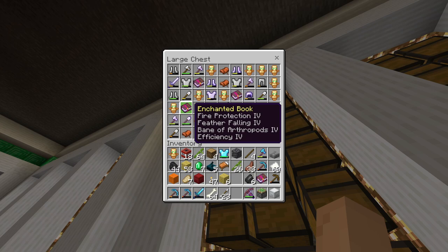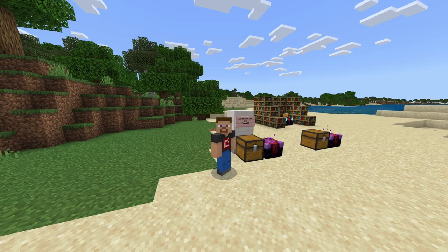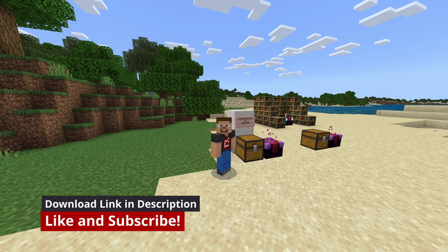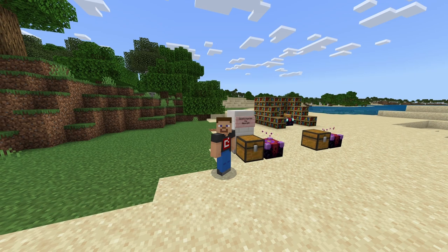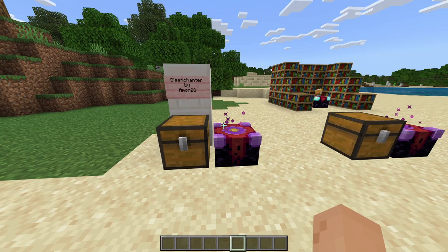Does your raid enchantment books look like this and do you want to pull off individual enchantments? Well, I have the add-on for you. The add-on we will be taking a look at today is Disenchanter by Amon28, and this will sort all of your raid problem needs. It's actually quite a cool add-on, so without further ado let's get this thing started.